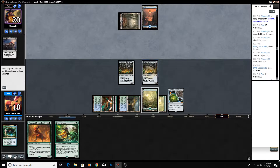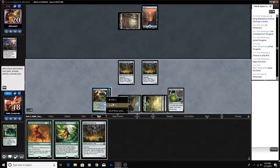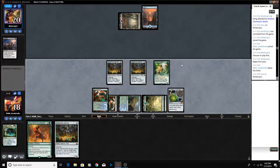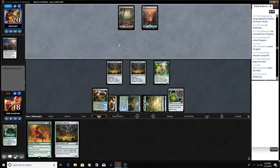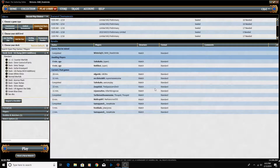Our opponent is still stuck on lands, which is quite unfortunate. We've got 5 lands here — I think the World Shaper milling is better than the Wayward Swordtooth right now. We can swing in next turn and mill 3. Our opponent's gonna have to discard to hand size if they don't have anything, and our opponent scoops it up.